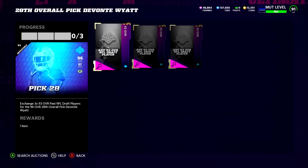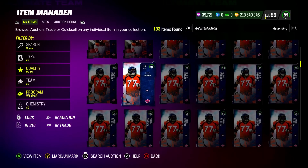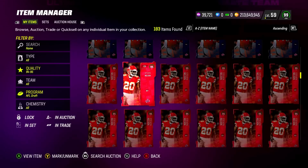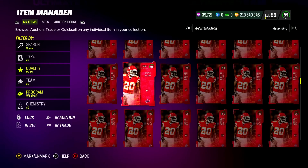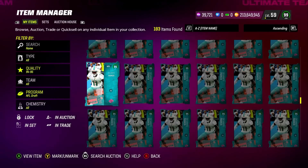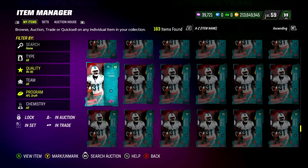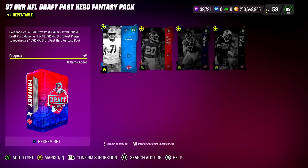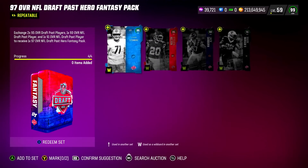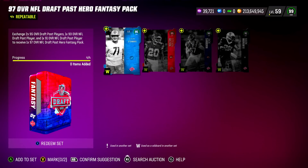Going into the NFL draft first round rookies — what can you do to prepare for this content? Something we've been doing for the past week or so since the content went live: I love 95 overall NFL draft pass players. Back in Madden 22, the 95 overall cards were the ones used the most in those sets. We're not saying that's a guarantee for this year, but 95 overalls have the best insurance as an investment. You can pick them up right now for under 100,000 coins. If 97 overalls are used and the first five picks end up being 99 overalls, the best way to get 97 overalls is still through doing the set, which requires two 95s, one 93, and a 91 overall.